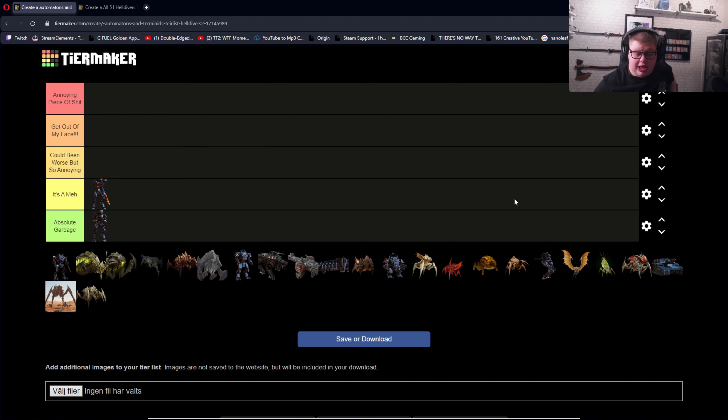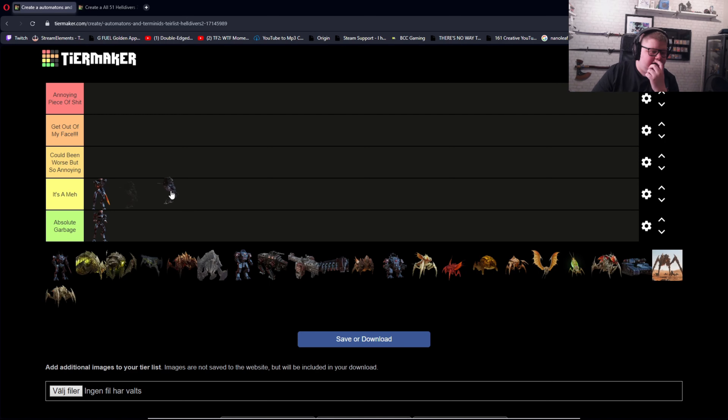Next up we have the Scout Strider. At this point I have a weapon — I forgot what it's called — it basically shoots plasma bombs right at the enemy. Two shots from my weapon and these guys fall straight off. It's like a miniature AT-ST. It depends if you have the ammunition or the right gun, because the tiny little window and the speck of their head is so annoying to hit, but I'm just gonna say it's a meh. It's not really that threatening.